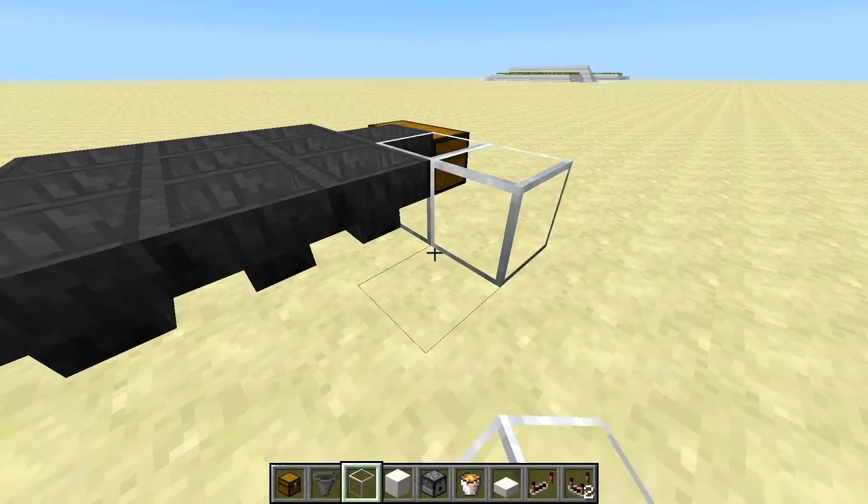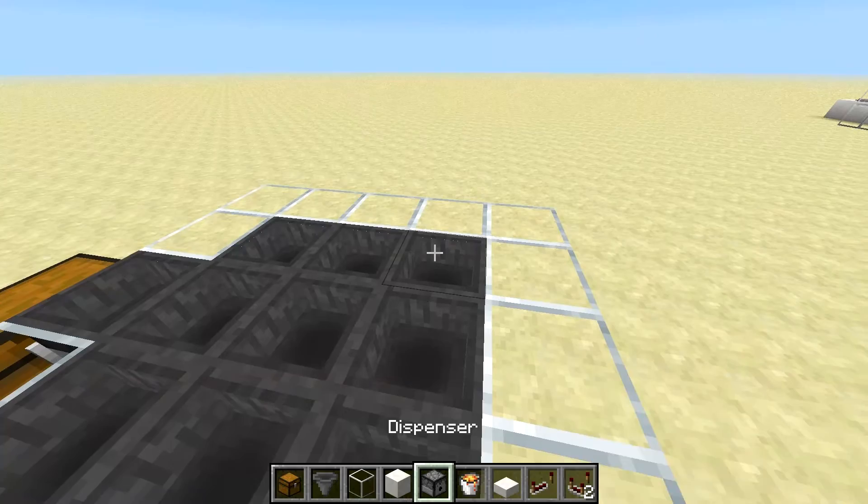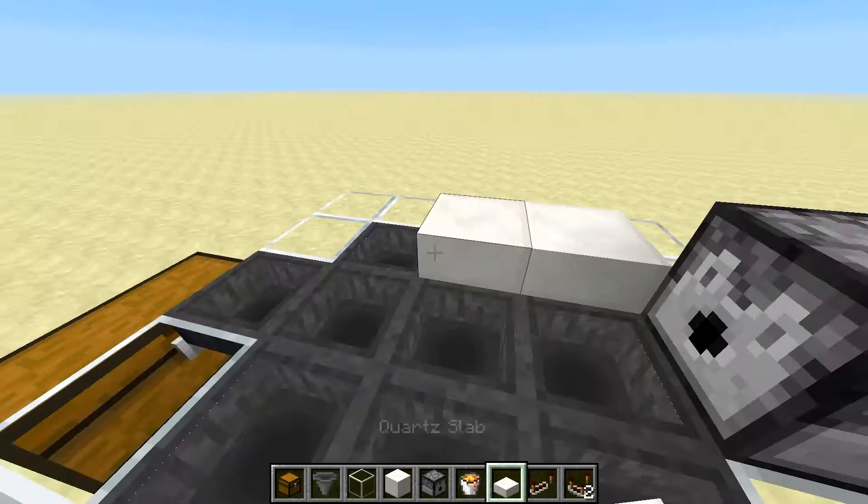Then we place some glass to hold the chickens in the pen. Put a dispenser there. Then place half slabs over the hoppers.